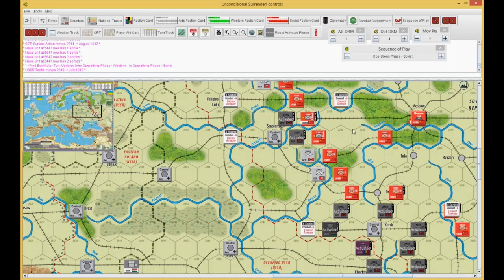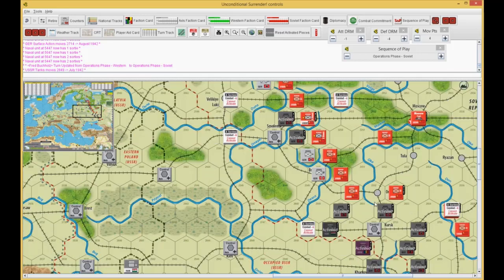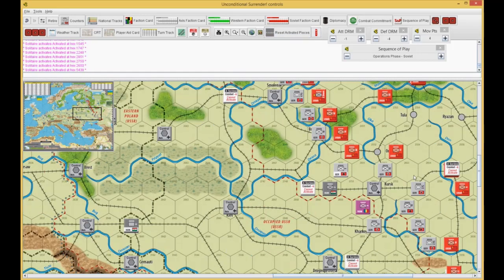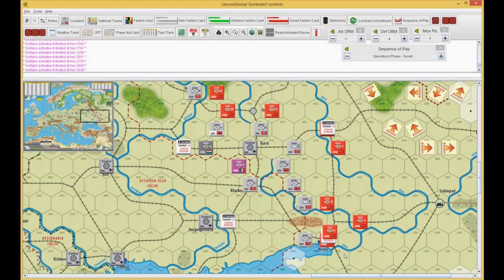I'll only need to keep one tanks marker back for Leningrad to stop the first attack, which is the best one they can get, if their aircraft works. I don't really want to give up too much ground, but I don't want to just get annihilated by all those Germans running around in the south.